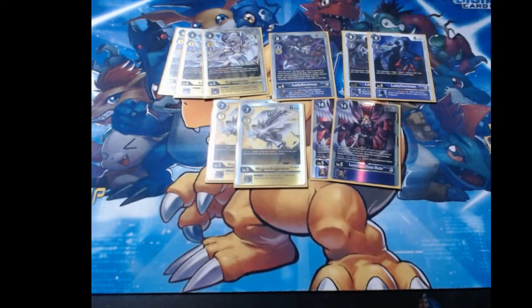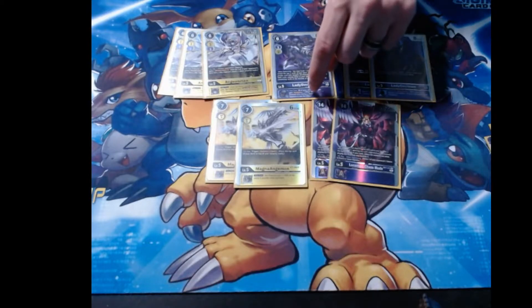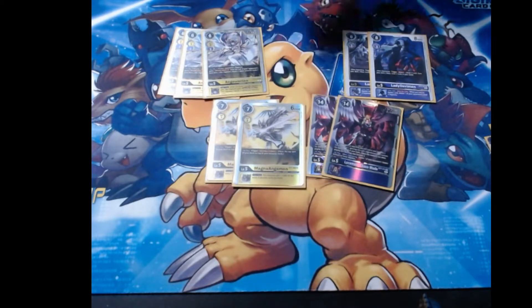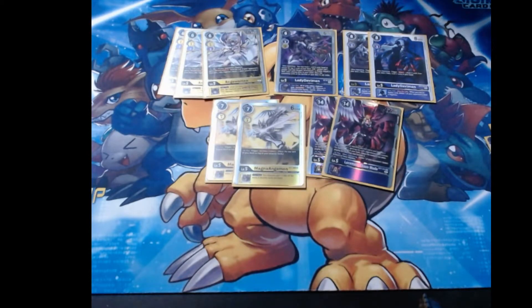Making your opponent not want to swing into Mastemon is super important, and this also works for any of your yellow Digimon. It can turn your Gatomon into a Retaliator, or make your opponent not want to swing over your Magna Angemon. It is your turn only, so it doesn't give your Digimon retaliation on your opponent's turn, but everything I said still applies whenever you're swinging with your own cards. The only reason it's a one-of is because the retaliation doesn't work on your opponent's turn, and also because Retaliation just doesn't do much into X Antibody, which is super big this format.